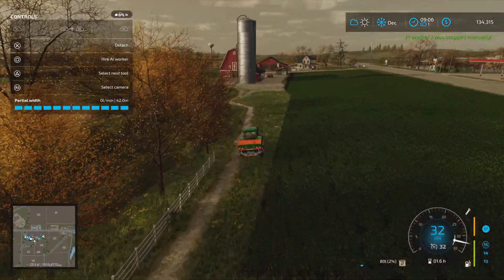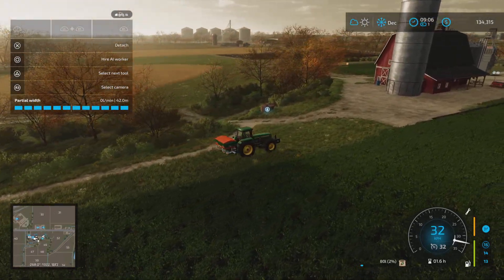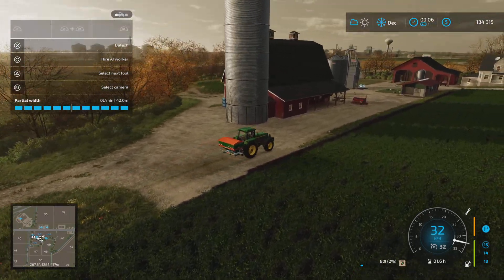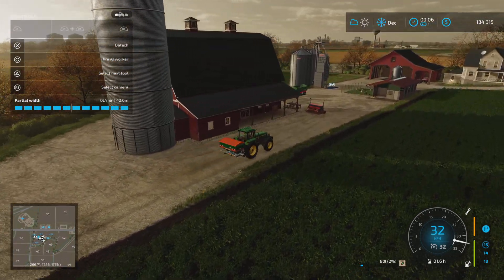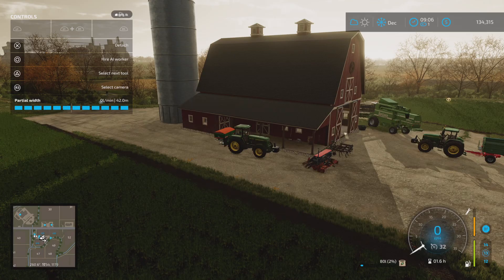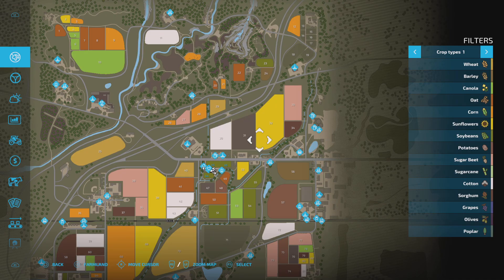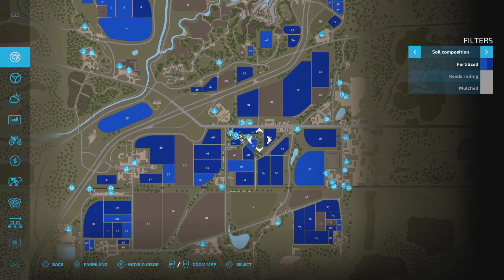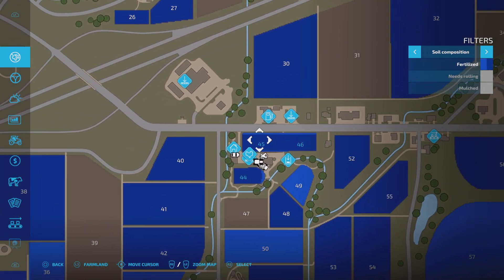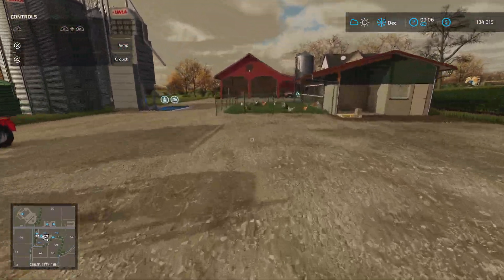We're in December now so there's a bit of a change of scenery — leaves are falling off the trees and it's got a more gloomy, wintry atmosphere. Let's park up and double check our fertilizer status. You can see we're fully fertilized, mostly — we missed a little bit, but not to worry.